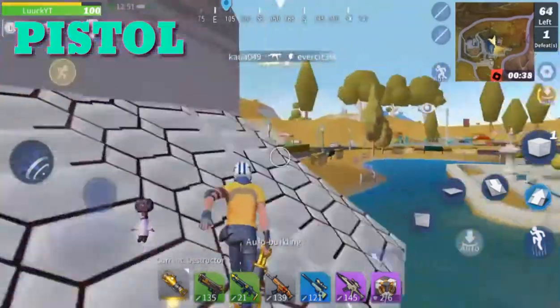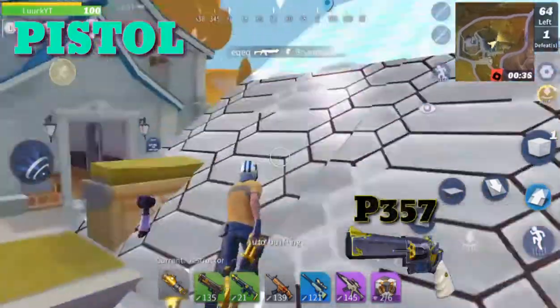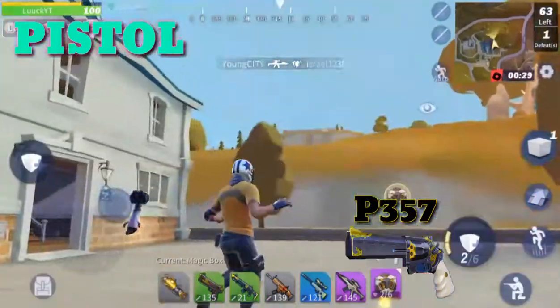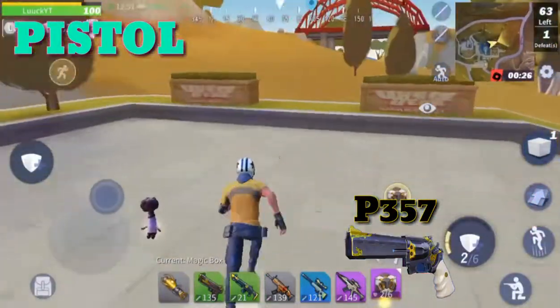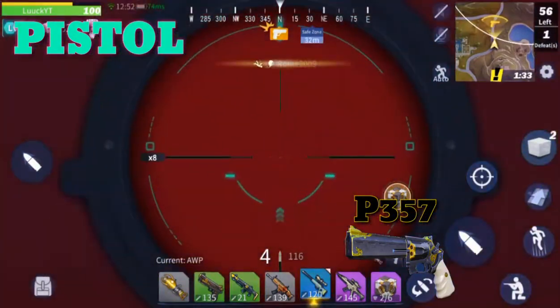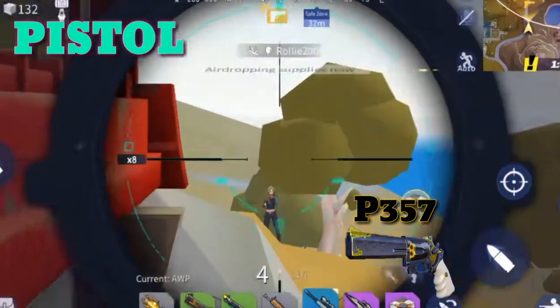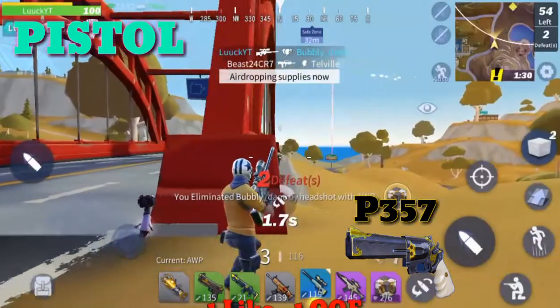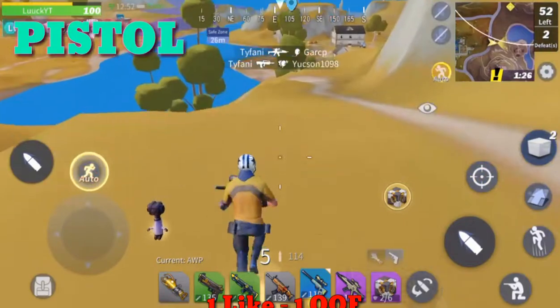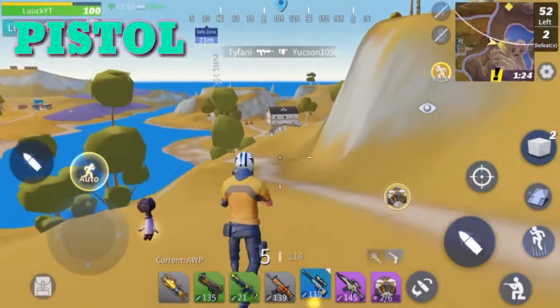For the best pistol we have the P357. Although a close quarter weapon with not much ammo per clip, it definitely packs power, and with that power you can easily overcome your foes. Choosing the best pistol was an awfully hard task due to the fact that all the pistols have their downsides in such a big and spacious area. Though for most close quarter combat, I would definitely go with this revolver due to its high power.